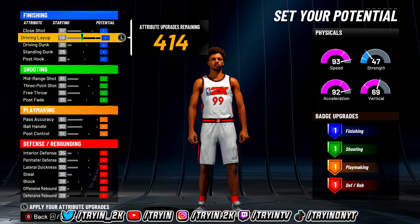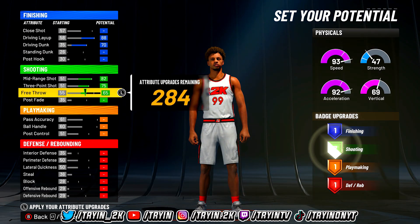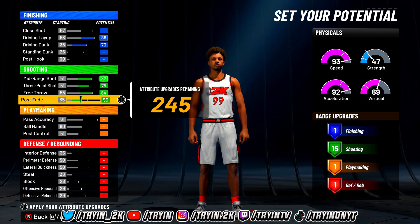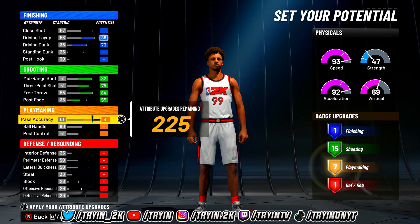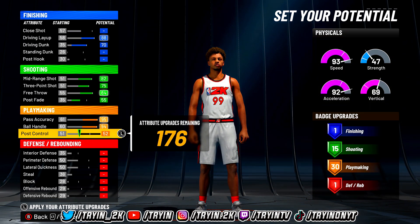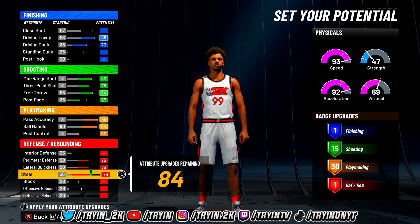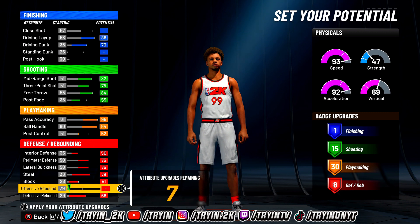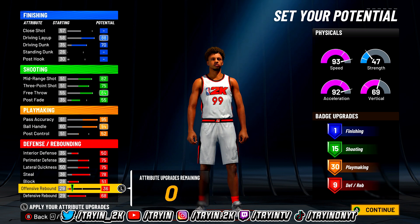Copy everything down as I show you how to make this build. First, max out your driving layup, driving dunk, mid-range, three-ball, free throw, and post fade. Then take off a few points until you get up to 15, so your post should be a 55. Max out your pass accuracy and ball handling, then put just one point into post control — you should get 30 playmaking. Max out your perimeter, lateral, steal, block, and defensive rebound, then put the rest into interior and offensive rebound.